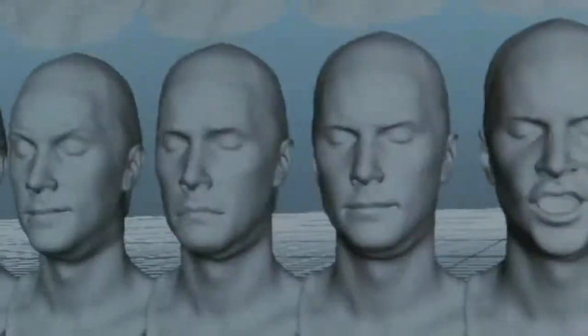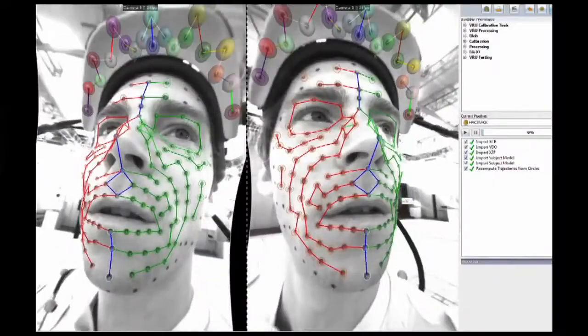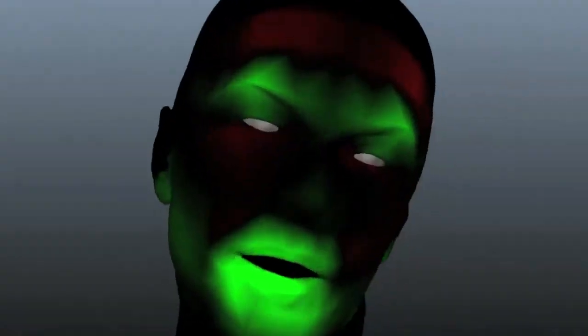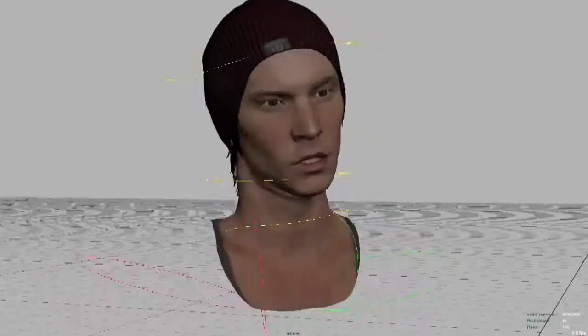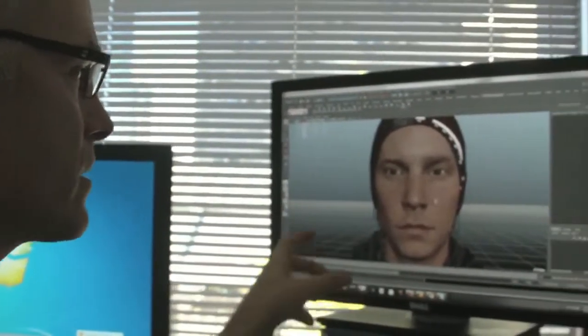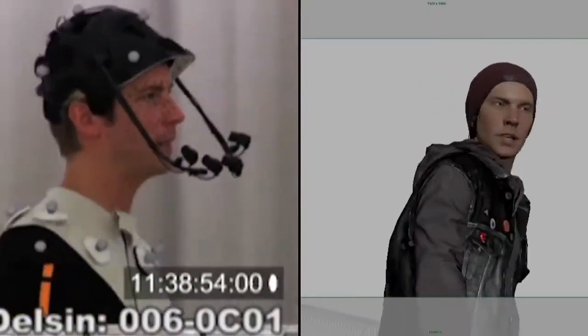We take scans of the actor going through a range of poses — we really want to understand what that actor's physiology is capable of. We're using the moving points in space in a way that triggers the real nuances and micro-movements of what happens with the skin on the face. You can imagine if every one of these joints are doing that independently, you can have an infinite range of possibilities of what the face can do.